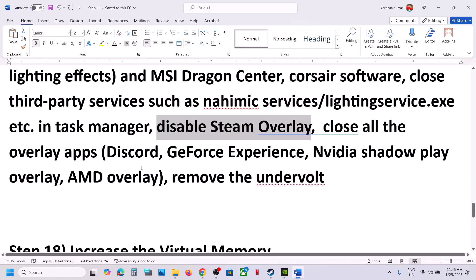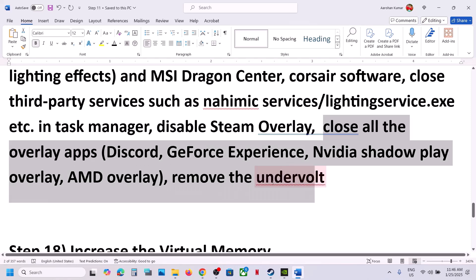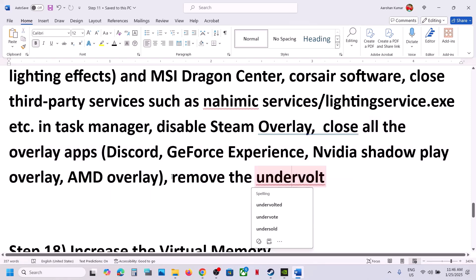Also, if you have Discord running, go to Discord settings and turn off the overlay. If you have GeForce Experience or the Nvidia app running, go to the application settings and turn off the in-game overlay. You can simply close all overlay applications and then launch the game. Also, if you have undervolted your computer, remove the undervolt and then launch the game.